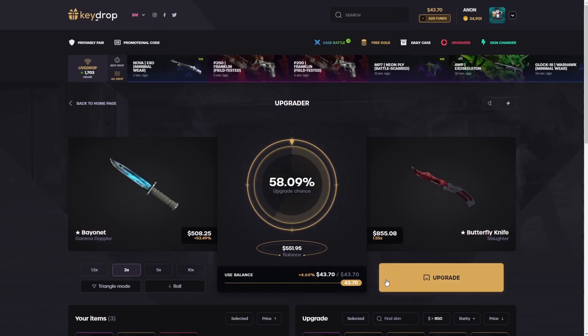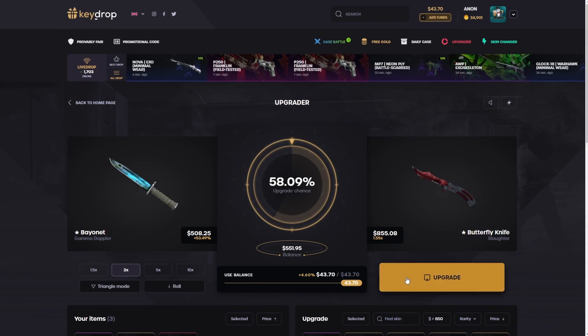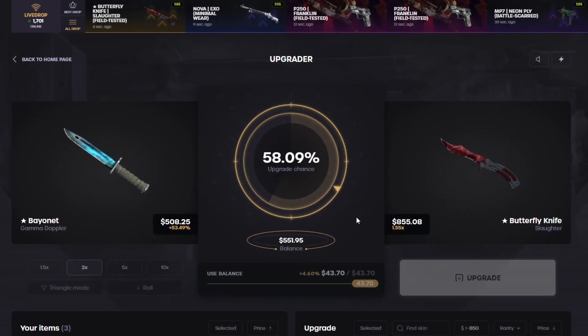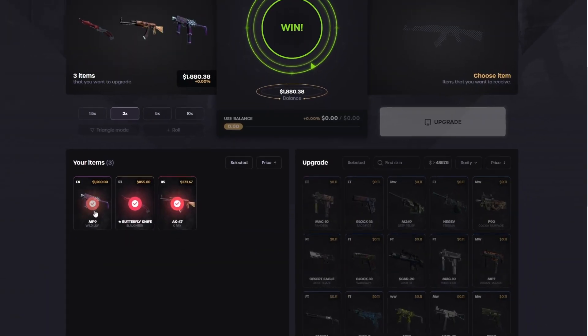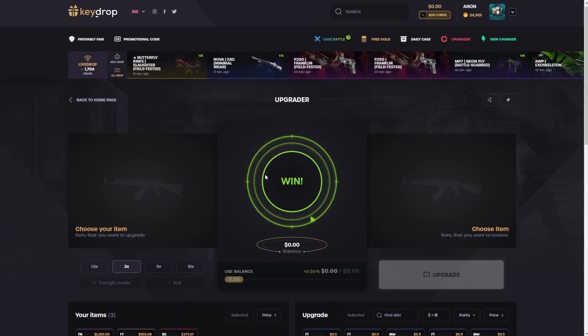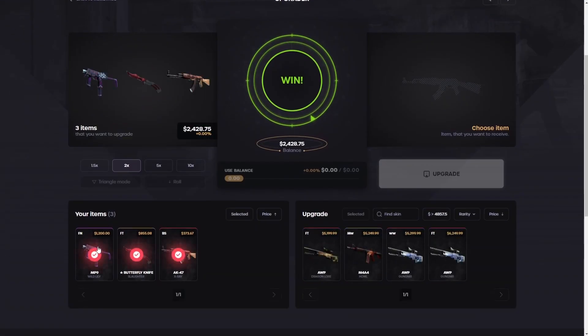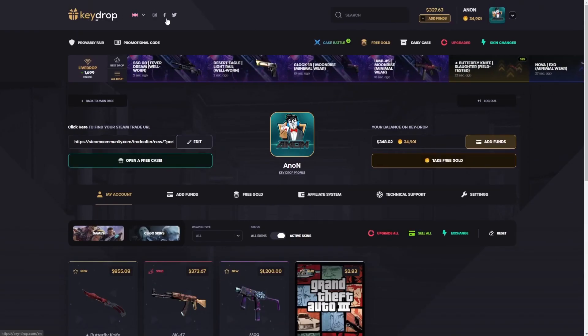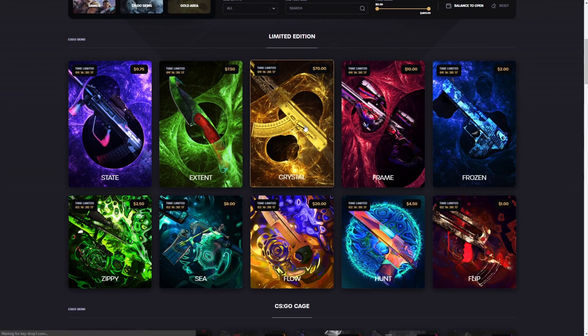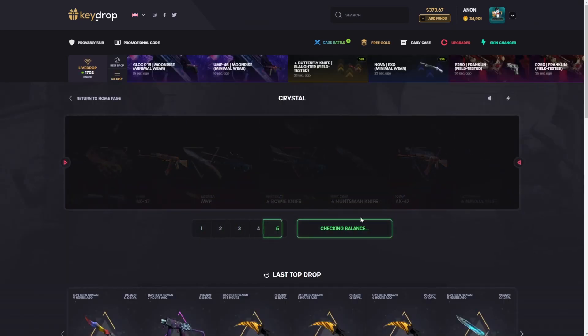We're gonna flip it, add the balance onto it — actually no, let's go under. Here we go, three, two, one — come on! Oh my dude! The upgrader — what do we got, a four or five streak right now? This is nuts. 2.5k, 2000 in profit almost. Look at these items, that is just amazing.